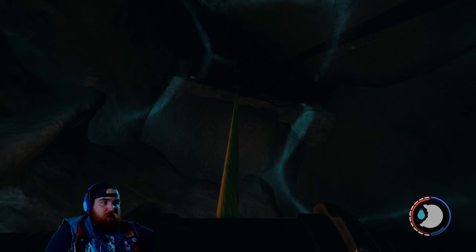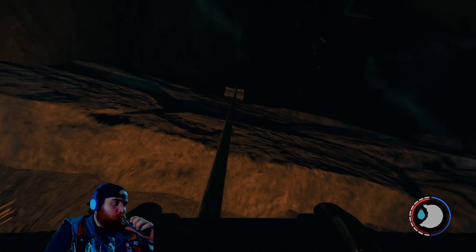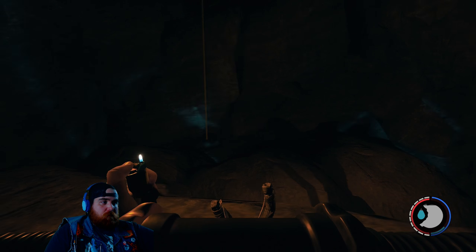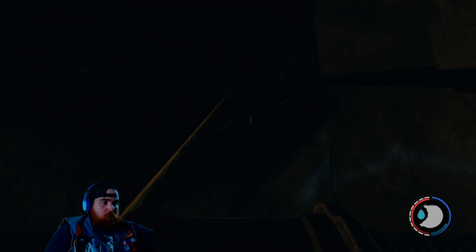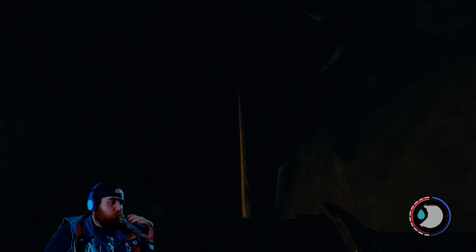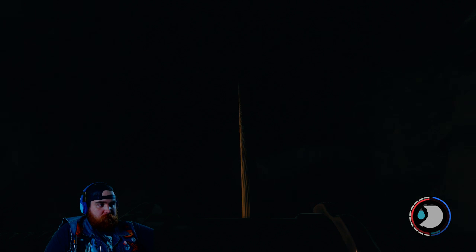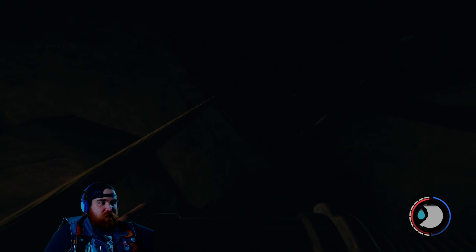For some reason my rebreather is back on. You must have gotten in the water just enough for it to auto-equip. I can't really see — is that another rope? Yeah. I'm going up into like ink black. Can I one-handed climb with my lighter on? Yeah, the lighter option pops up. Doesn't really do any good though. It's better than nothing, but if we get a fight when we get to the top our stamina is gone.